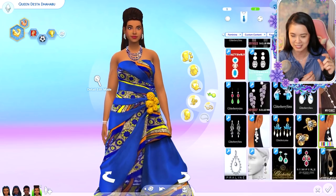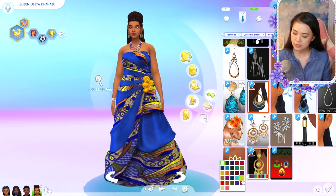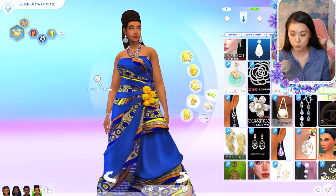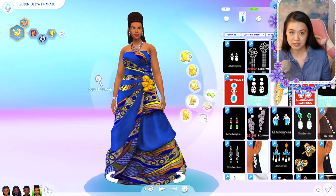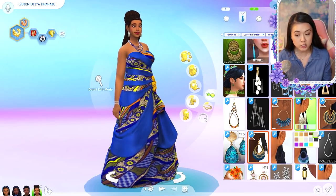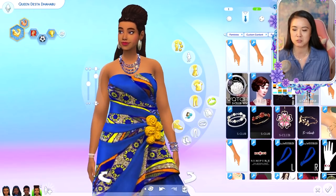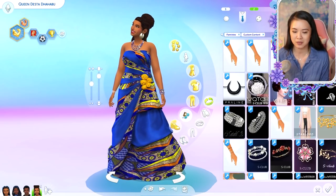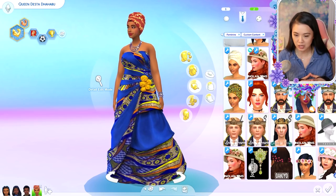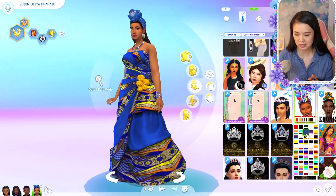There are some headscarves in custom content but I need to find something that doesn't clip with outfits, and the texturing on some of them isn't smooth — it's kind of spiky. There are some outfits that kind of work. Zamora has some of them and I didn't want to give Desta the exact same thing — a couple of her outfits are some of Zamora's previous outfits and I like to think she passed them along to her. If you look up Egyptian custom content for The Sims, it's mostly ancient Egypt and pharaoh stuff, so I couldn't find a whole lot.